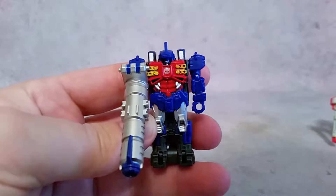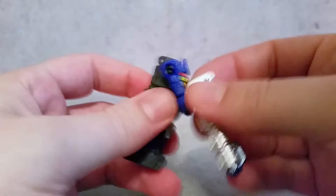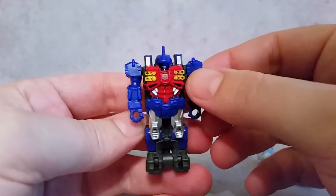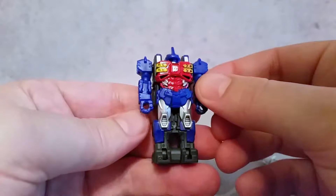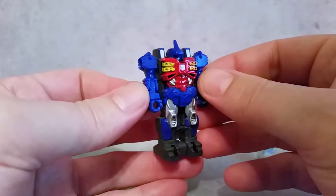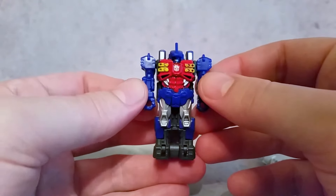Starting left to right, we'll start off with Metalhawk, and as you can see, really nice job here with the paint. Take this little cannon off there. You can see that they all can hold a little gun, which I think is pretty cool. Then you can attach it to the back and make him a Target Master. I was really excited about these whenever I first saw them, just because I've always had a lot of the Pretender Shells.